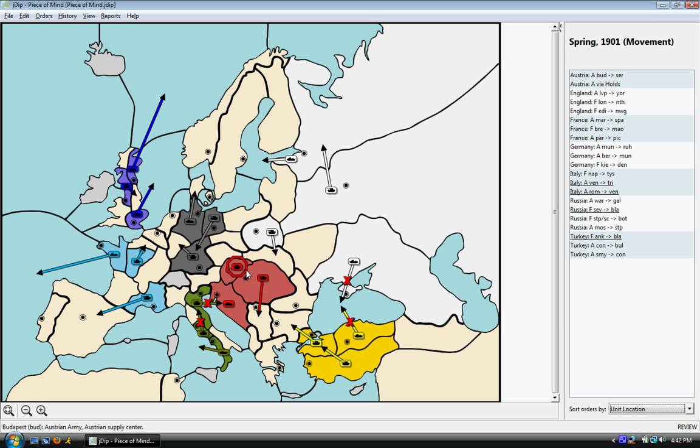Here I attack Austria, but this was agreed upon. I knew his unit was not moving and he knew I was going to order a unit there. It just serves to create the illusion of a fight, kind of like this move over here does.